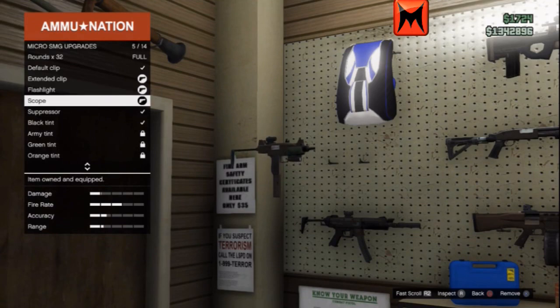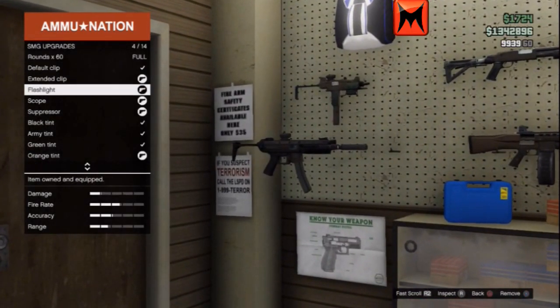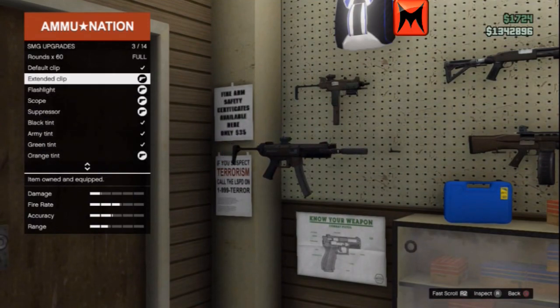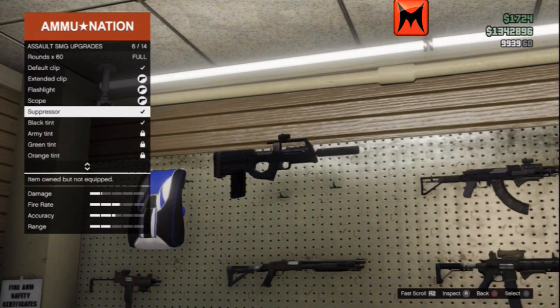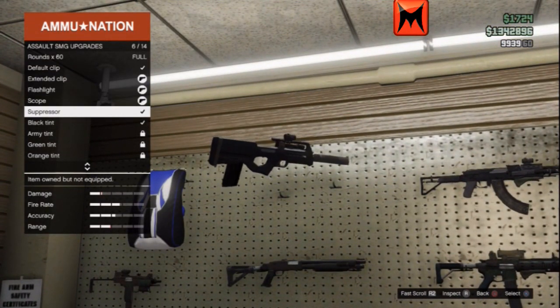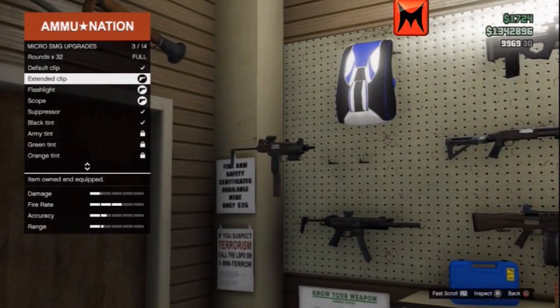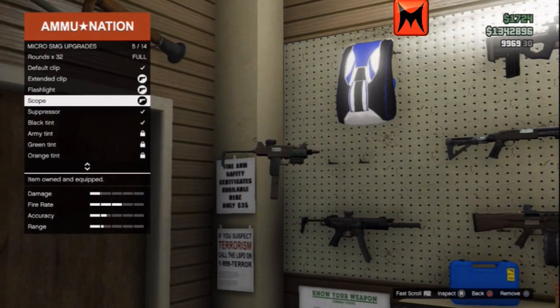This one is designed off the Uzi. The other one is designed off the MP5 or the MP5K, depending on the adjustable stock - because that one's got the adjustable stock out. The Assault SMG is designed on the QBZ - I'm unsure about that, but I know the Assault SMG is similar to the QBZ, or the same people make it.